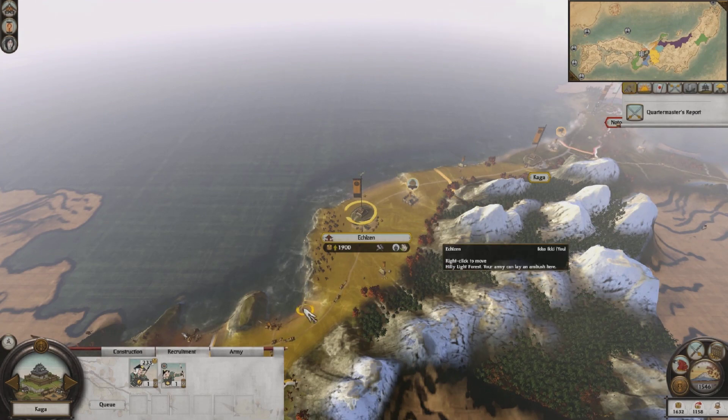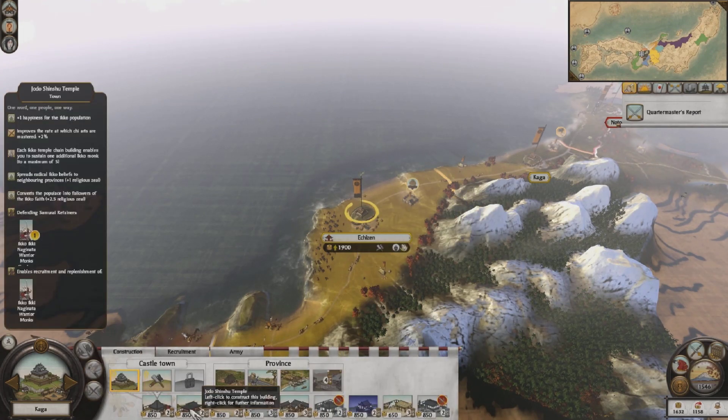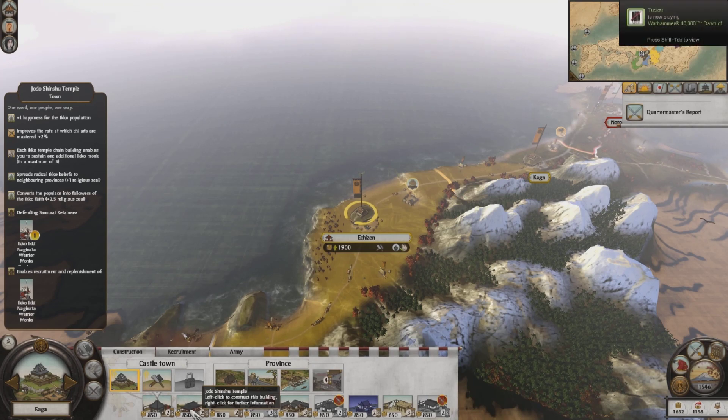Let's go ahead and build the Jodo Senshu temple. Just by building this small one, I do get the Iko Iko Naginata warrior monk as one of the defending units. So definitely want to go for that.